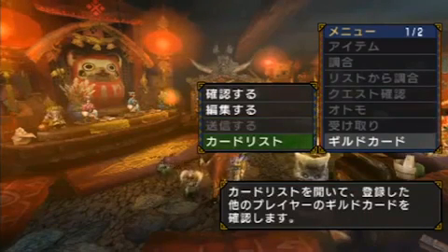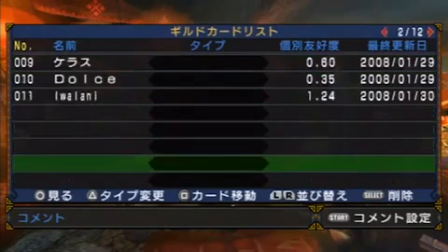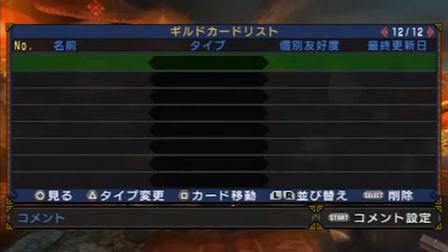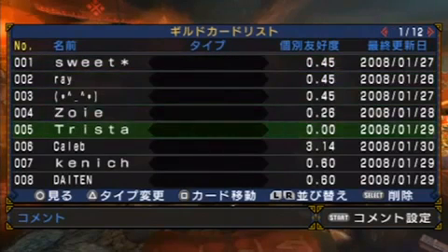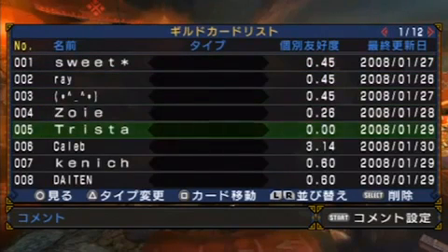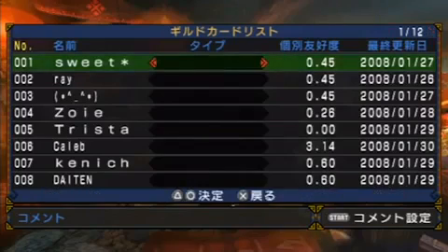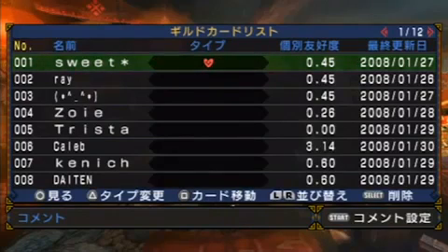The fourth choice in the guild card menu is a reference for all the cards you've already collected. You can see here various statistics. You have the number of the card on the left, followed by the name of the person, followed by a title that you can change by pressing circle. I can put a heart on this person here. I think this was a Japanese player. Followed by their friendship level, followed by the date. I guess I let my battery expire and my date was standard — I should have changed it, but I didn't.